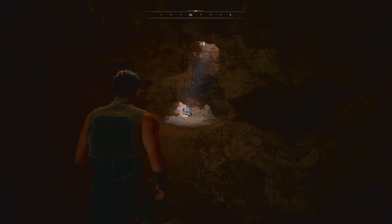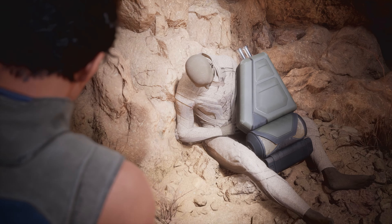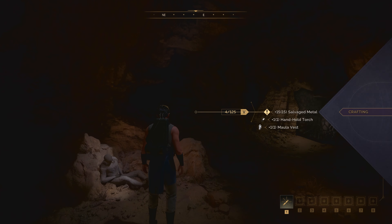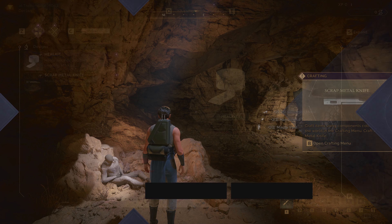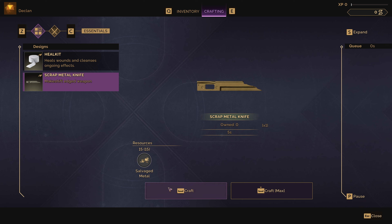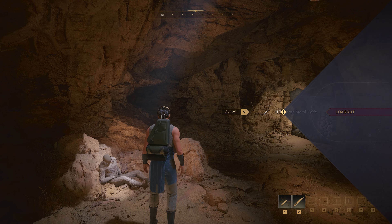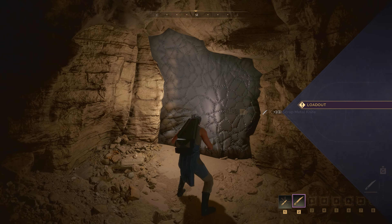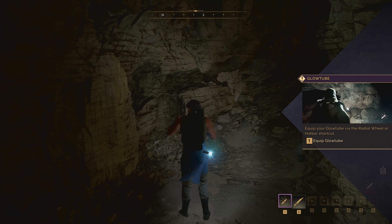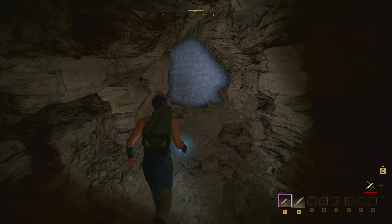Players will stumble upon their first major interaction point: the Fremen kit. The Fremen kit serves as both a backpack and a guide. The Fremen used to pack these with objects to survive in the desert, and it's no different for the player. Here they begin their first crafting experience, crafting a small scrap knife out of metal from the kit. The caves have been moisture-sealed to preserve the moisture of those within, and players can use the scrap knife to pierce the seals and escape.